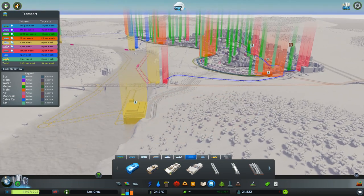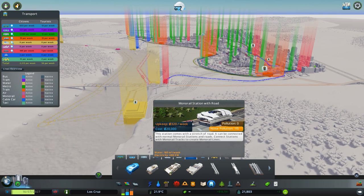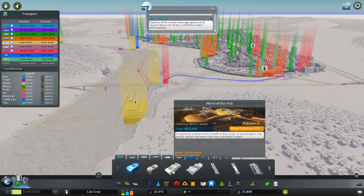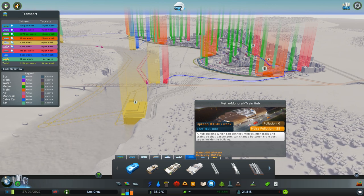Inside here you're given an option of four new stations. These consist of a monorail station, which goes on the side of the road like any other building. Then you have a monorail station with road — this sits over the top of the road, but please bear in mind that this doesn't replace a road; you place this down and then you build the road to join it. Then you have the monorail bus hub, which is a monorail station with a bus hub underneath it. Then you've got the metro monorail train hub, which adds a monorail and a train together.